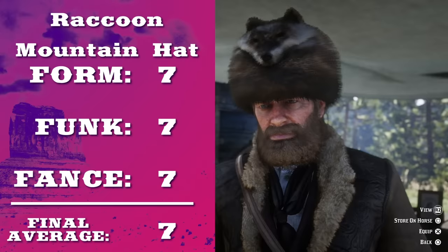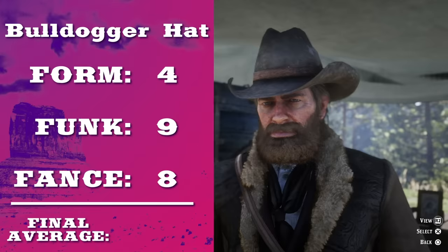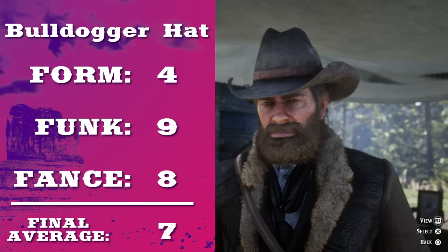The Panama hat's got the altitude, the latitude, and the attitude. Another tie! The raccoon hat is just a palette swap of the legendary coyote hat, but with better form. Is that a raccoon? But obviously the tipping point's gonna go to the bulldogger hat. Now that is a cowboy hat.